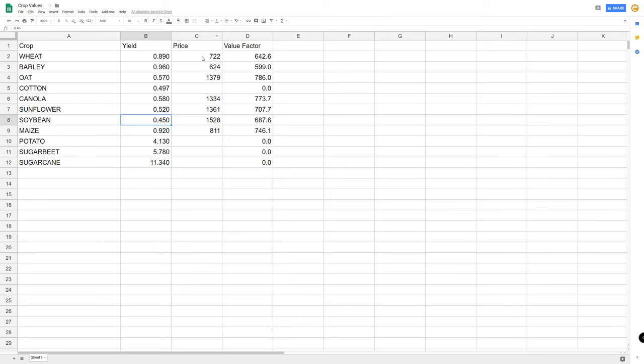What I do is look at the prices in the game and manually come in here and enter the best price I can find for each one. Then I just multiply these two numbers, and that's where I get what I'm calling the value factor. With a yield of 0.89 and a price — this is a relative amount — it doesn't tell me exactly how much money I'm going to get, but it tells me relative to the other crops how much money I'm going to get. I just look for the highest value here, and that's the crop that at current prices would give me the best money if I planted the same amount of land with that crop.